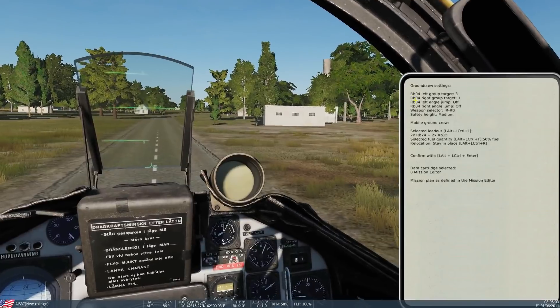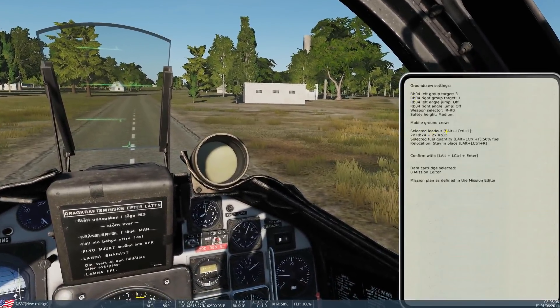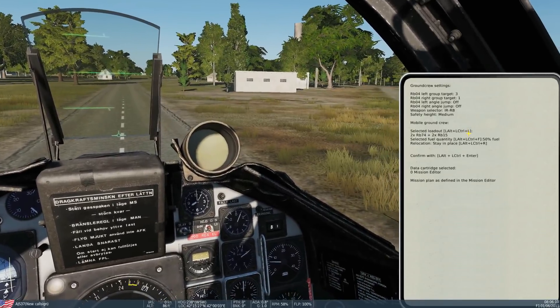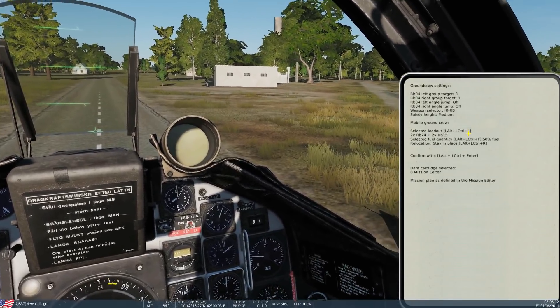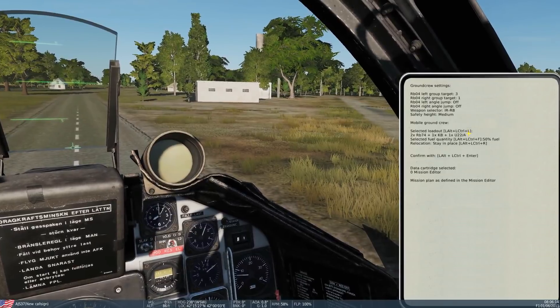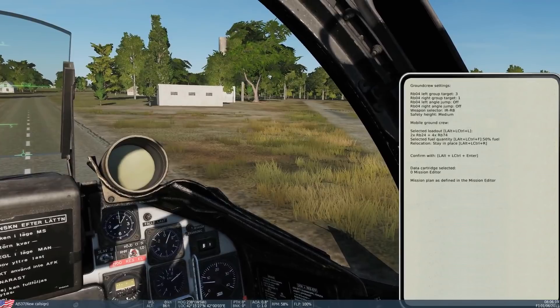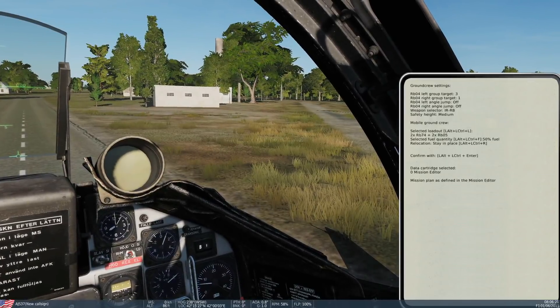We can then change our loadout here with Left Alt + Left Ctrl + L. You can see options like BK90s, KB, and so on. So whatever weapons you want — we're going to go clean, in fact.